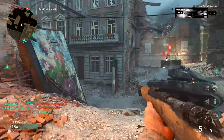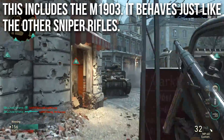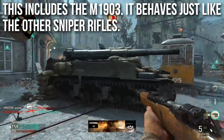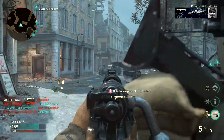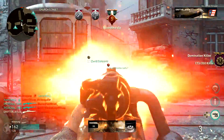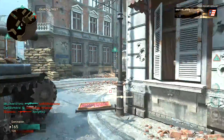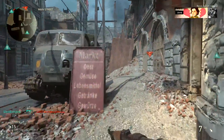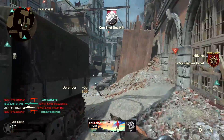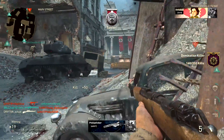The M1903 behaves just like the other sniper rifles — in the mountain division it only gets aim assist when you hold your breath, and outside of other divisions it gets no aim assist whatsoever. I initially thought this one was going to be the exception because it definitely was in the beta, but as of now it behaves just like the Kar98 for the most part.